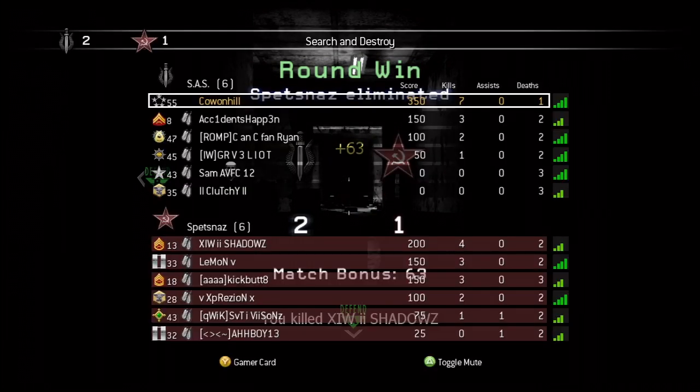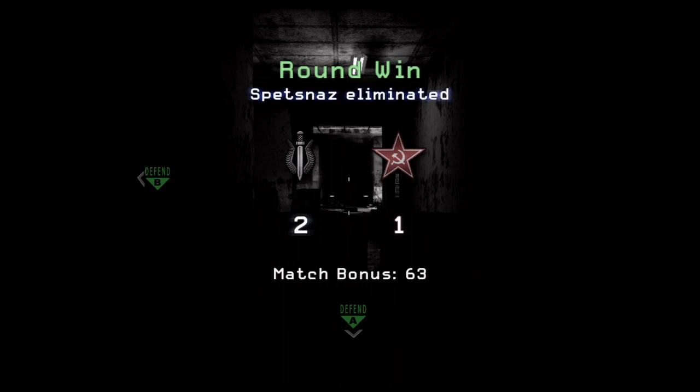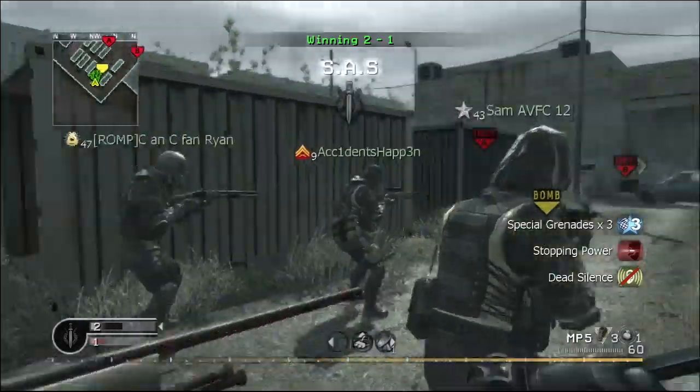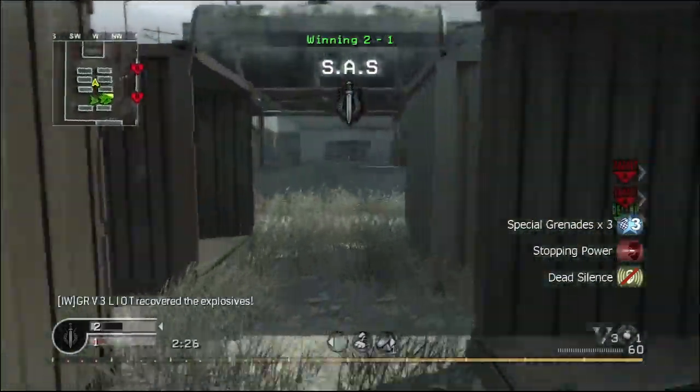Lovely little round there — I'm now seven for one. Not bad since the other team had the good spawn and some good players. But now we're on the other side and we're two rounds up, which is exactly where you want to be because this side is actually hard to lose, believe it or not.